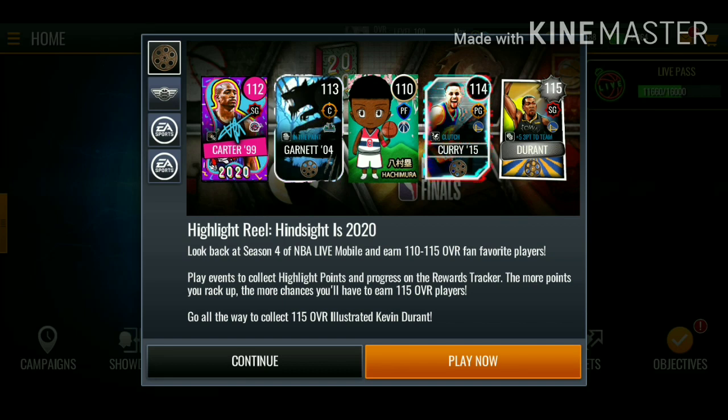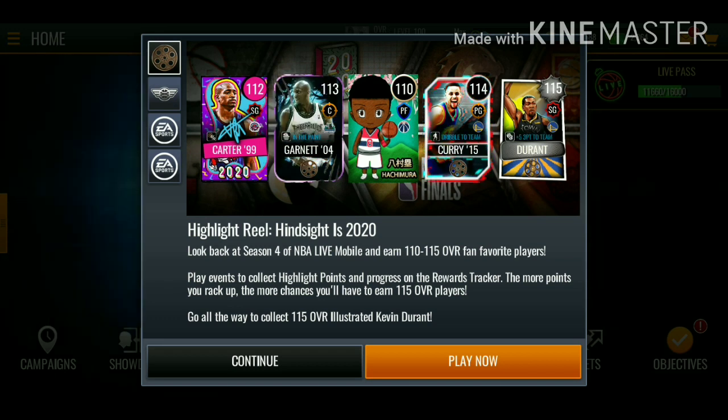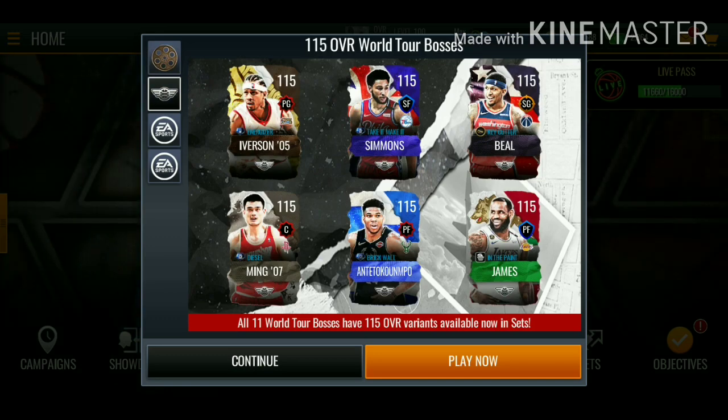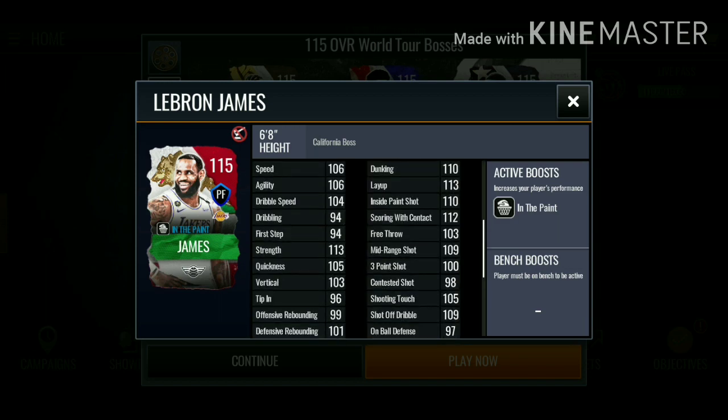What's going on guys, back with NBA content. In today's video we ended up getting the new Highlight Reel promo, so we got some Season 4 fan favorite promo cards — the signature, the Halloween promo, the simulation promo, the back issue promo. We also ended up getting boosted World Tour Masters to 115 overall. I'm definitely gonna be completing one of these. Bradley Beal is looking like a beast. We also got LeBron — let's check out his stats.